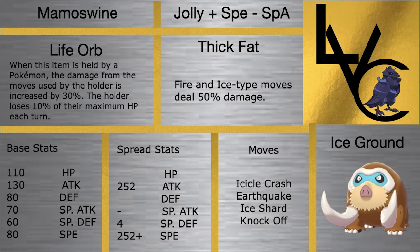Mamoswine is another Pokemon I have never used before, but it can be really good. It's a fairly hard hitter with a 130 Attack. Icicle Crash, Earthquake, and Ice Shard — Ice Shard gives us priority on our team, which can be really good against things that are super weak to Ice, such as Garchomp which was drafted. Ice Shard can be invaluable in those matchups. Knock Off is incredible just to remove items, and this thing can also be a Stealth Rocker, which is great. Thick Fat is a very good ability because it halves the damage of Fire and Ice, and this thing has a lot of versatility.